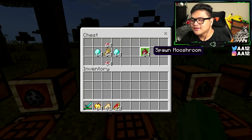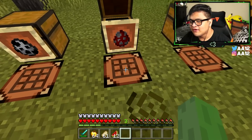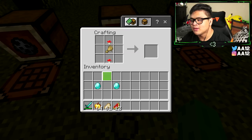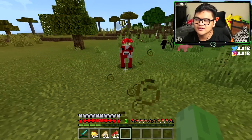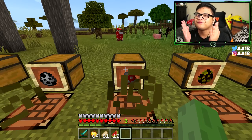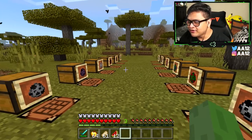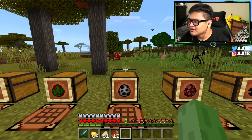This next one is a mooshroom spawn egg. You need one piece of wheat, two diamonds, and two mushrooms — the polka-dotted kind on the top and bottom with the wheat in the middle and diamonds on the sides. Just spawned some mooshrooms. I really don't like mooshrooms too much because I rarely see them — not the most useful mob in my opinion.